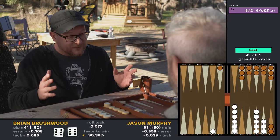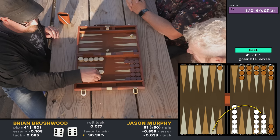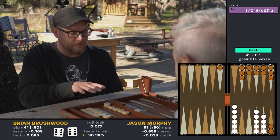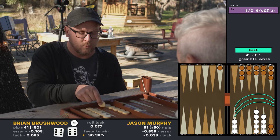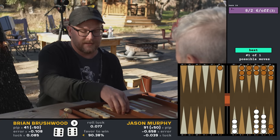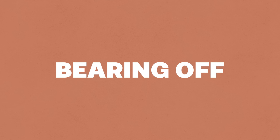Double sixes! I don't know if that's good or bad right now. It's good — I think I just won the game. Well, I don't know. That's one six. Now all mine are in the same quadrant and because I have three more sixes to go, I could go one two three four five six and bank one. Two, three — and now all my pieces are protected and safe. I'm starting to bank my space points — bearing off. We have just entered the bearing off phase.